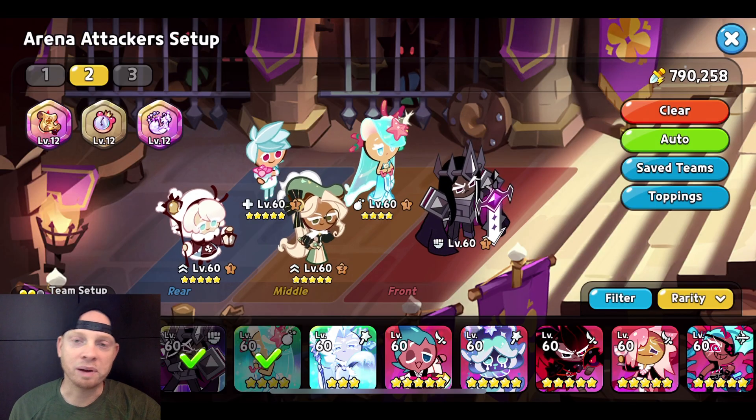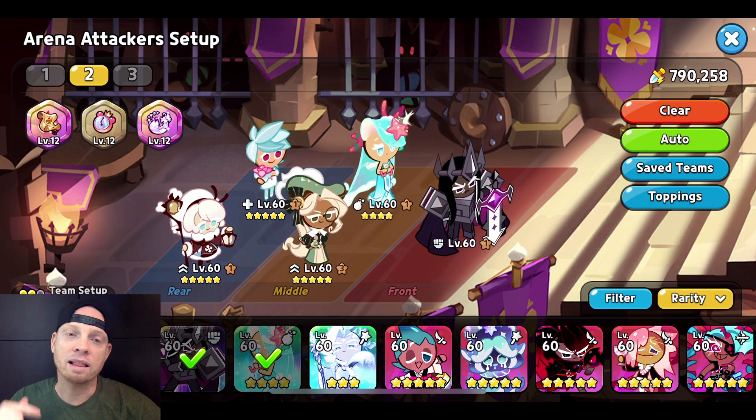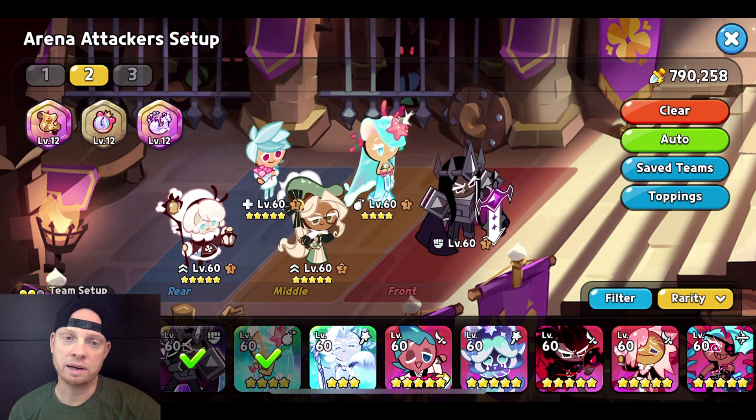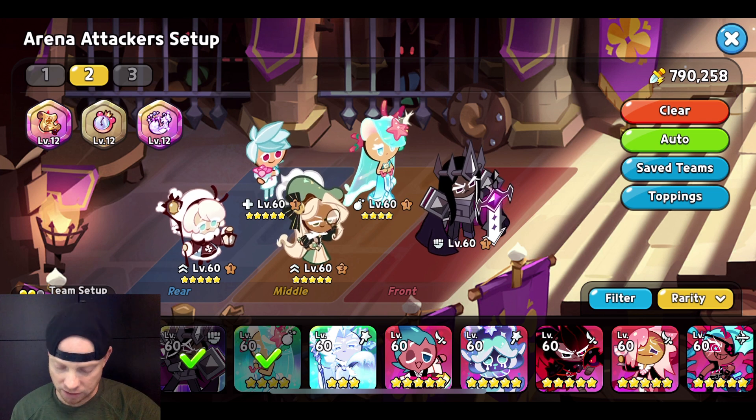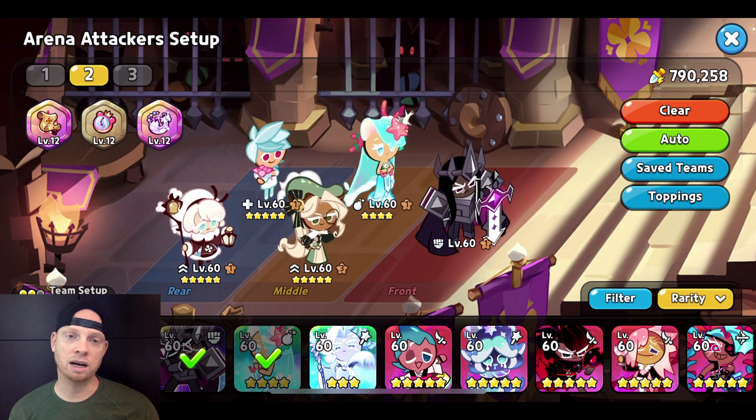Hey guys, I got a brand new ability comp I'm going to show you today. I'm also going to show you my defense. This right now is my favorite comp. I've fought a lot of teams in the top 100, and a lot of them are using Herb now instead of Parfait Cookie. So I went and checked it out and I found Herb to be a lot better, just because of the ability to take some of the debuffs off every time Herb uses that skill.